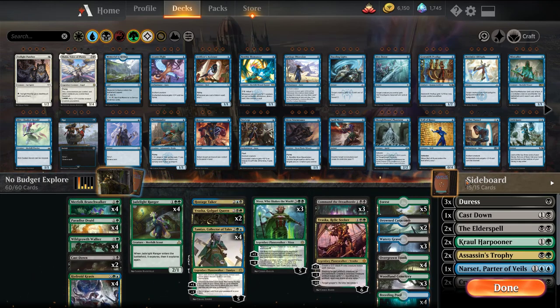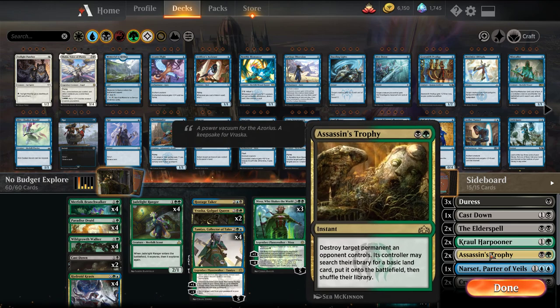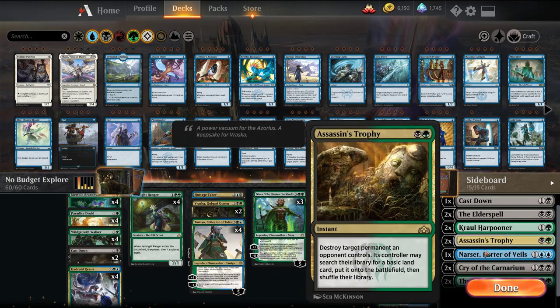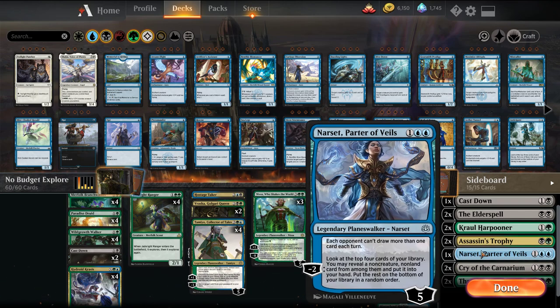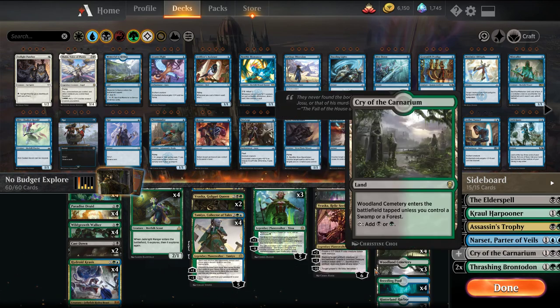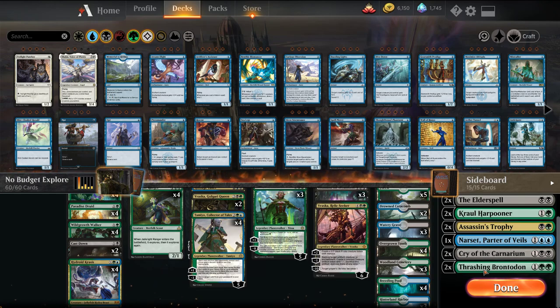The mana base is pretty much all the duals you could want. Still a pretty green-based deck. Sideboard we have Duresses, Cast Downs, Elder Spell, Harpooners from our other list. We're adding an Assassin's Trophy which gets rid of any permanent type. I wanted to play a Narset - this could be Mordigo as well, we'll see after a couple games. Cryocarnariums, our stuff will generally get bigger but it's more against aggressive decks. You could play Massacre Girl or Ritual of Soot, and some Brontodonts as well.